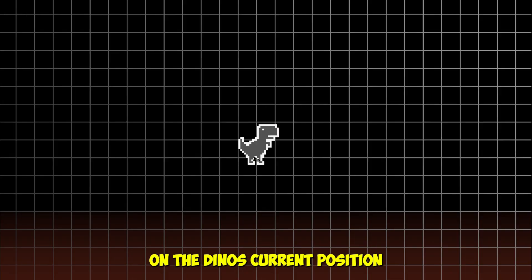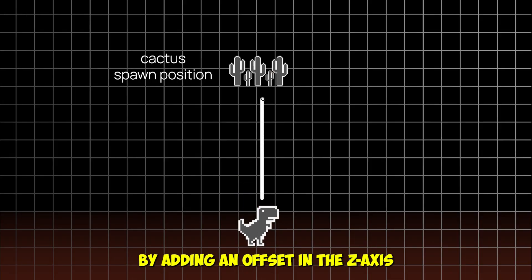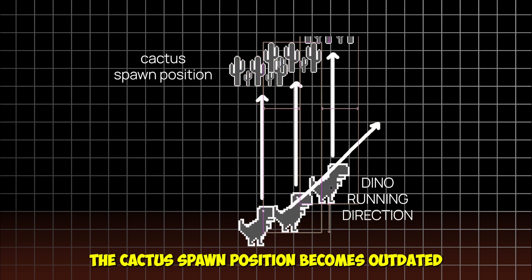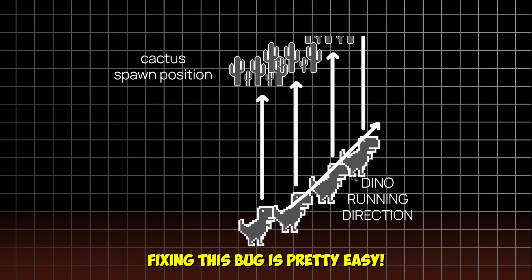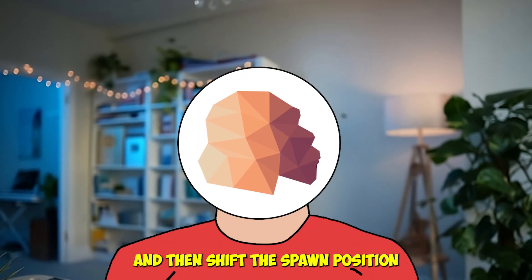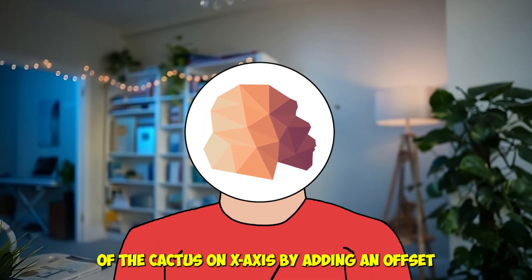The cactus is spawned based on the dino's current position by adding an offset in the z-axis. But since the dino is moving in a different direction, the cactus spawn position becomes outdated. Fixing this bug is pretty easy — you just check whether the player is pressing the left or right key, then shift the spawn position of the cactus on the x-axis by adding an offset.